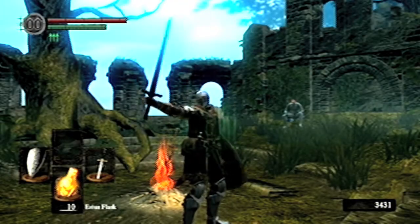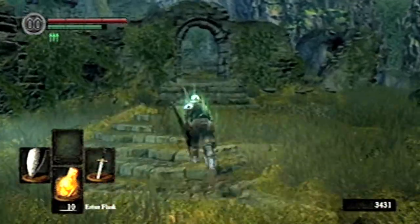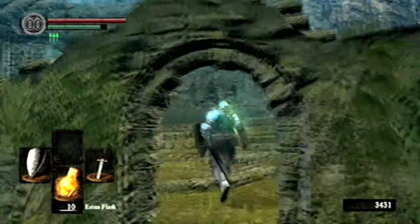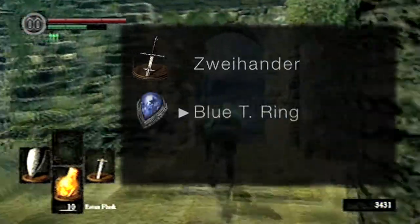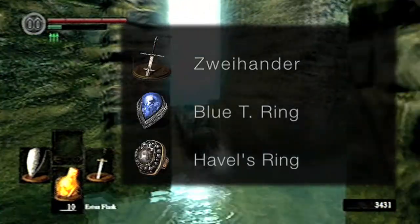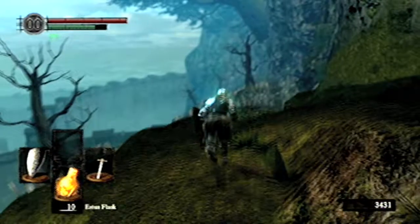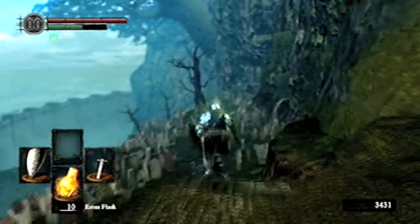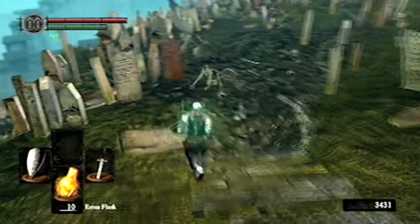What's up guys, it's Esteban here again bringing you another daily walkthrough tutorial of Dark Souls. First off, let's see what we're gonna be getting: we're gonna be getting the Zweihander, the Blue Tearstone Ring, and Havel's Ring.